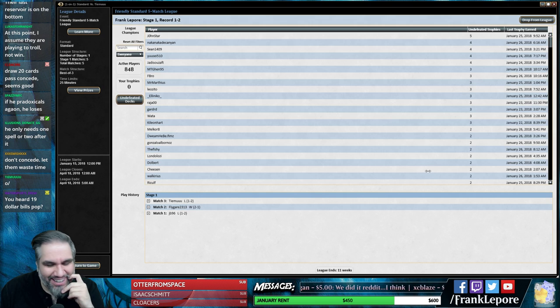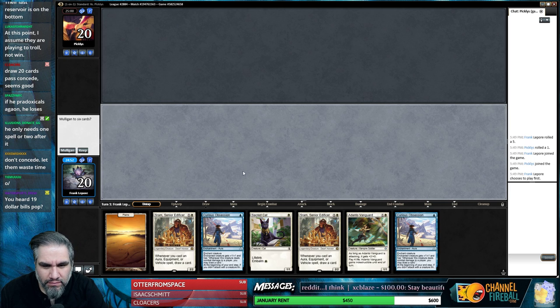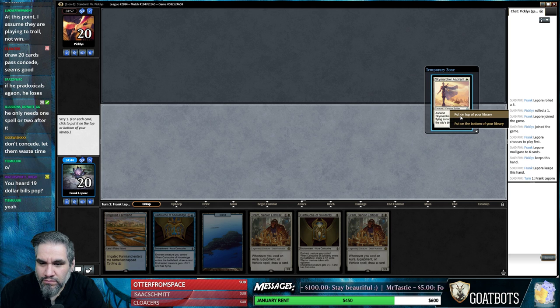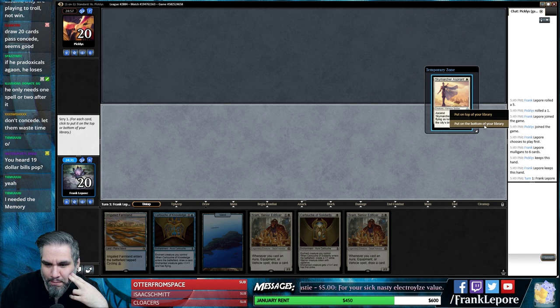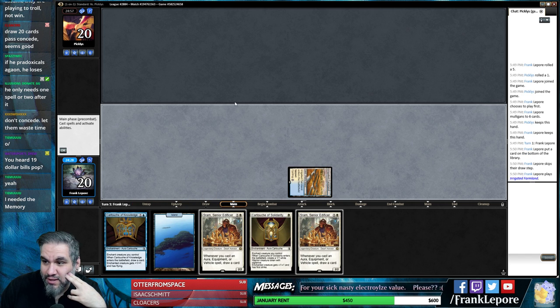Oh what's up - I thought you were just trolling us for a minute. Do you just have like one Aetherflux Reservoir in the deck? Wow, this hand is just terrible. This is not much better but it's better enough I guess. Okay that makes sense - you're just going to kill yourself. So I figured you were going for memory and then had to shuffle it back in to draw it.